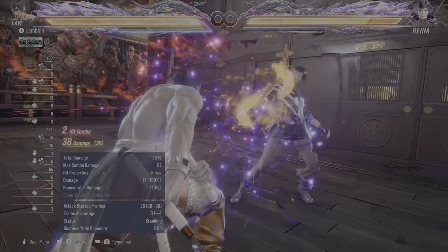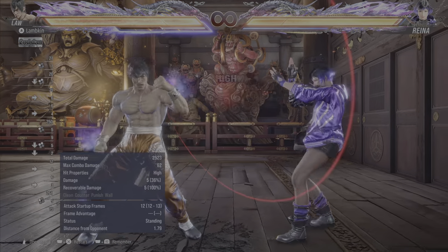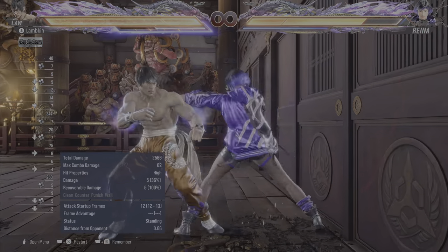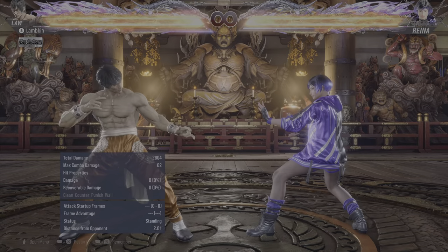Another cool thing is that whenever you do the punch parry in DSS, you'll actually replenish some of your Heat meter. Notice how the Heat meter increases. This has some pretty cool implications in certain matchups.